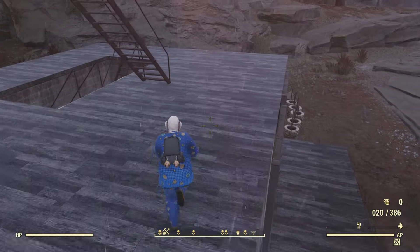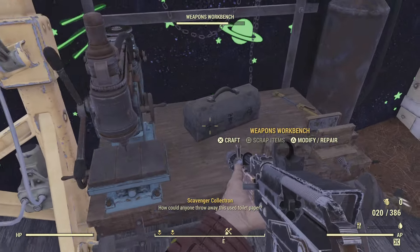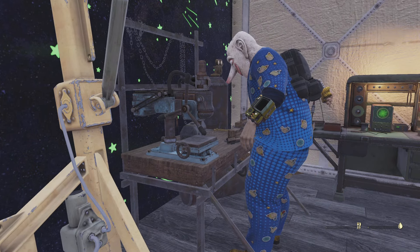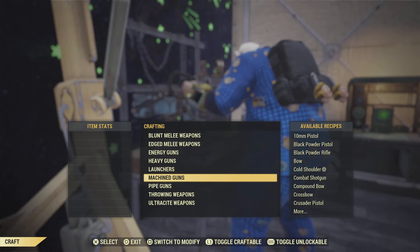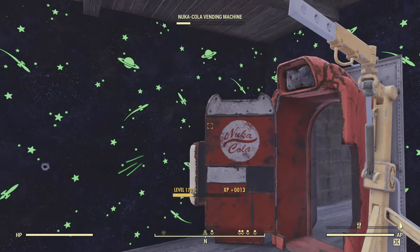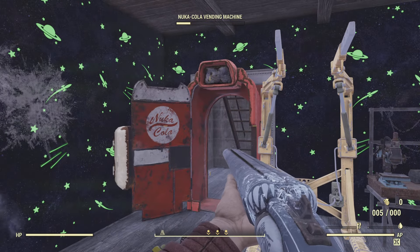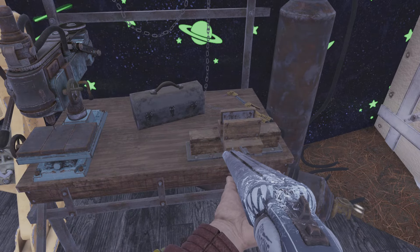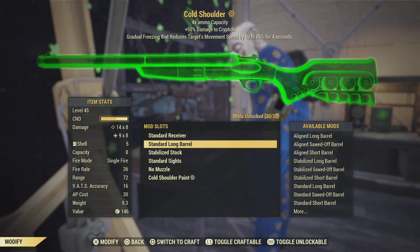Let me show you this with a different weapon that a lot of people use — the Cold Shoulder shotgun. I'll craft a standard one real quick. You can see the crosshairs are quite big on the default version, so you'll miss a lot of your pellets. Here's how to fix that — go to your workbench and select the Cold Shoulder.